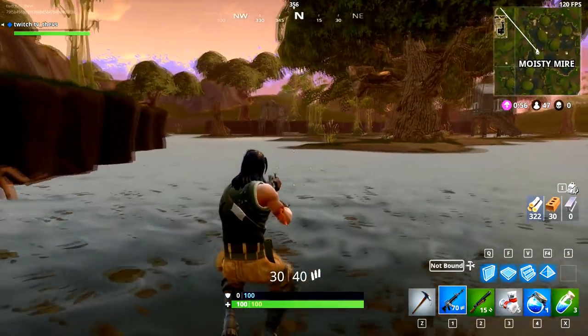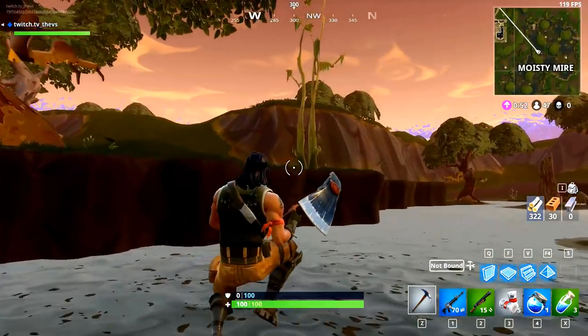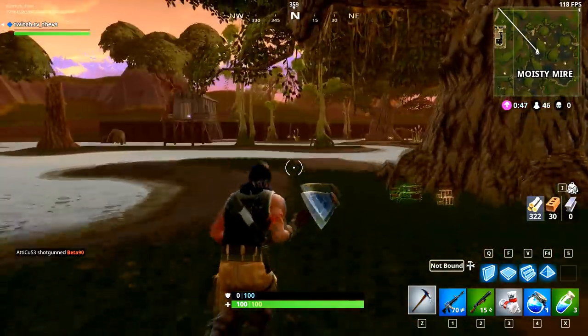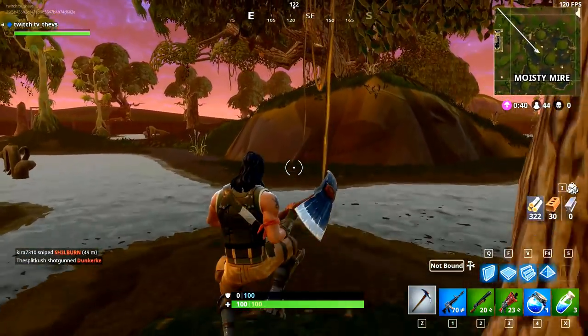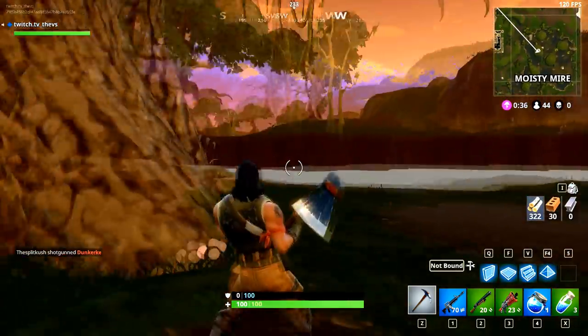As you can see, I have my pickaxe on Z. It's just a weapon that you really rarely use — you use it only to farm resources. The Z button is really good to use. It's not hard to reach for me. I don't have big hands and it's totally okay. So Z is on my pickaxe slot.